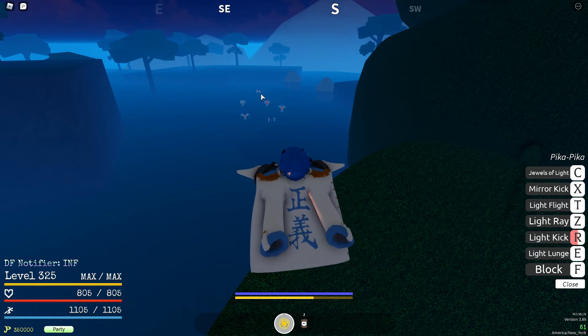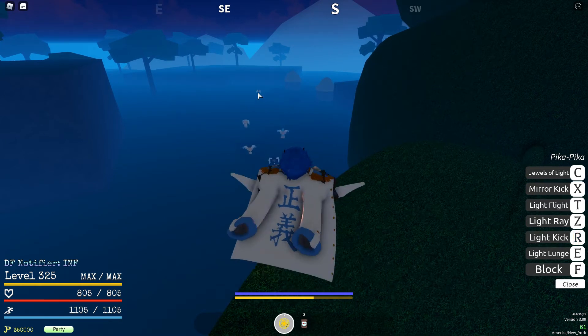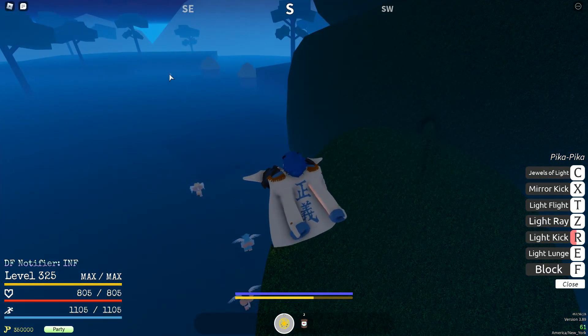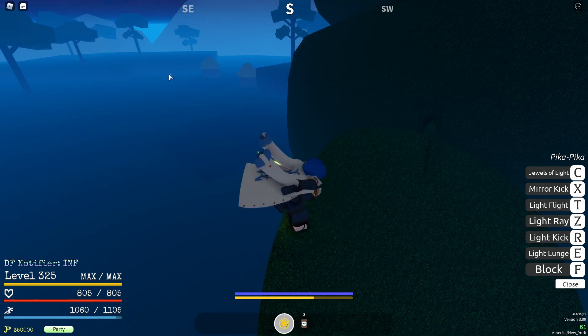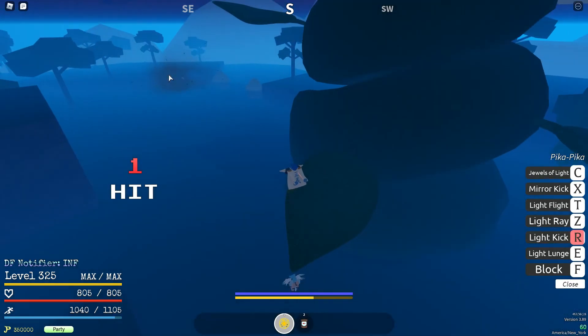I don't know if this is a glitch or what, but whenever I shoot him from this far away, he just does not fight back. Normally if he's not aggroing anymore, he would walk back to his spawn, but he just doesn't fight back. Every once in a while he blocks, so he's definitely still aggroing you, but he just doesn't fight back. I think this is probably a glitch, so this might be patched soon.